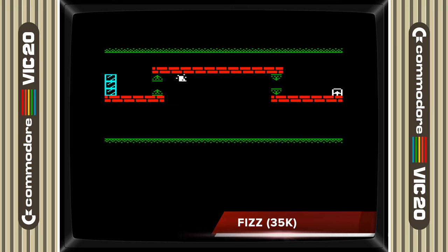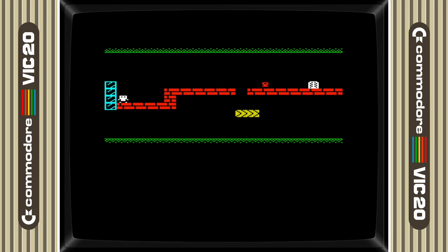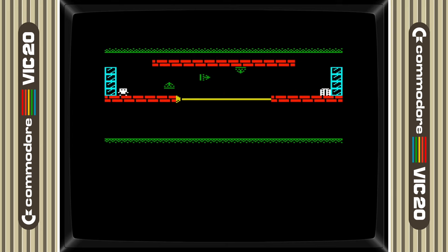Fizz is a gravity-based platform puzzle game that offers a unique twist to the genre. Your character Fizz has the power to switch gravity in all four directions, and the game world wraps around so that if you go out to the left, for example, you appear from the right, and if you drop down to the bottom, you appear from the top. It's up to you to use this game logic to your advantage in order to get around the laser obstacles so that you can reach the exit.